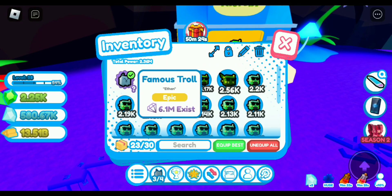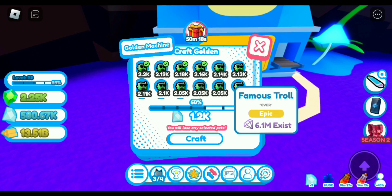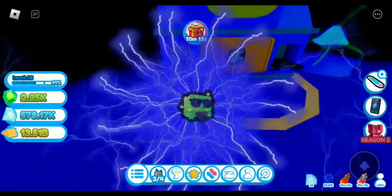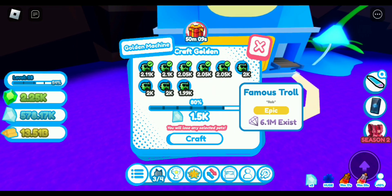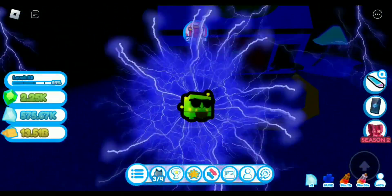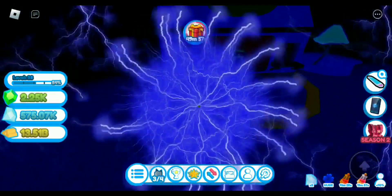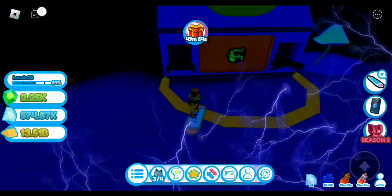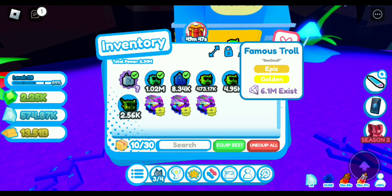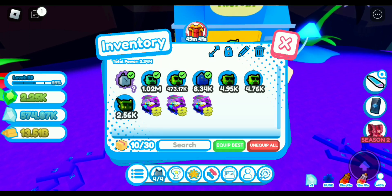Now we have a gold troll — might as well make them all gold. We're going to make other pets too. We made a 40% troll and it worked. We got three golden ones. The inventory is pretty cleared up now.